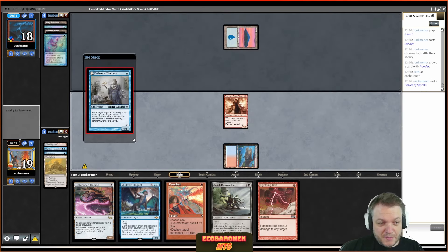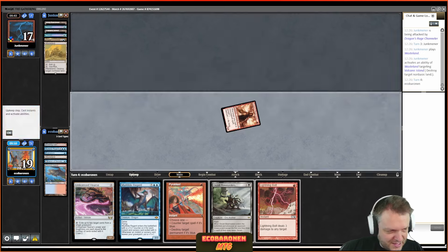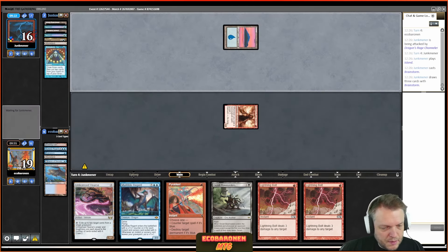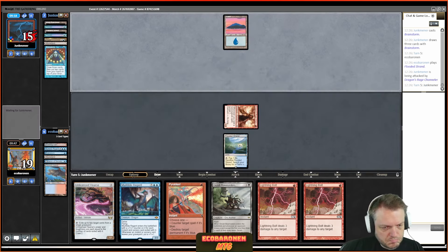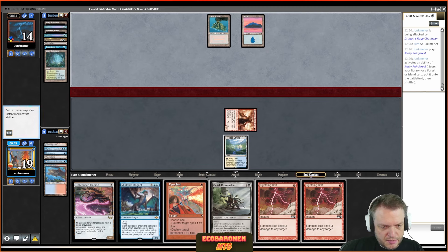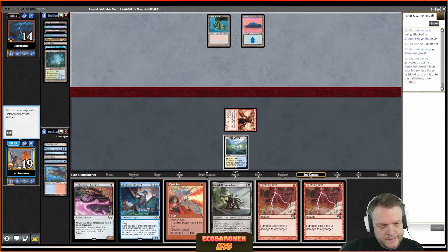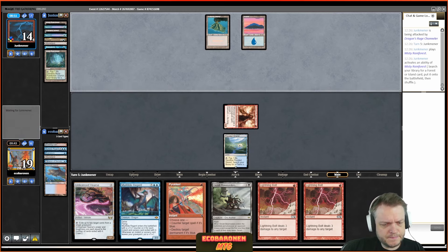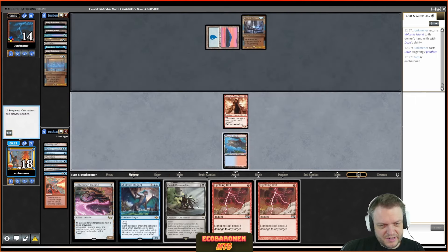Bowmasters doesn't do anything right now but could in the future. I find my own Murktide alongside a Molten Collapse. The reason I go for Collapse over ramping up to a big Murktide is the opponent didn't counter Bowmasters, so I know the coast is clear on two-drops. The pitfall is the opponent having Hydroblast — but they don't. Now I'm in pretty good shape, with a Murktide Regent coming.